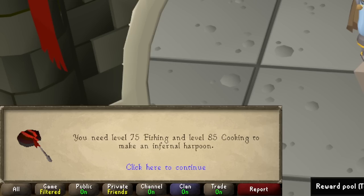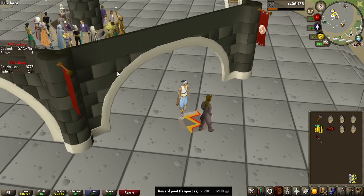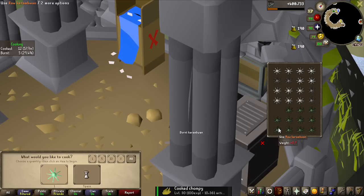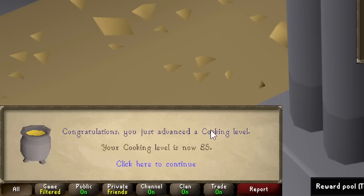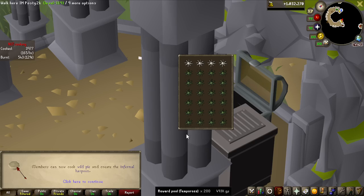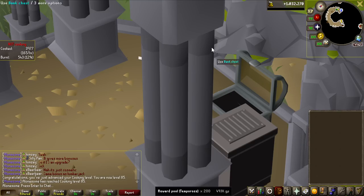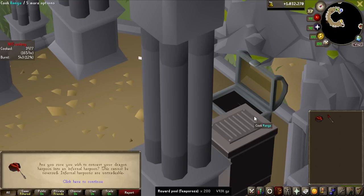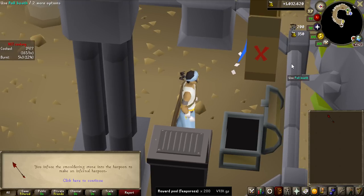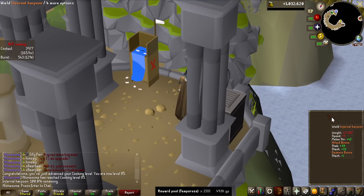Oh my god — I forgot about this. You can buy a smoldering stone and use it on a harpoon to sometimes instantly cook the fish right when you catch it. So let's apply it to the harpoon. I need 75 fishing and 85 cooking — I'm at 81 cooking, so let's just rush 85 cooking. I'm going to be doing one-tick karambwans — I've never done this before. You can see the XP rates can be kind of insane. One million experience later, that is now 85 cooking complete — that took like no time at all. Let's make the infernal harpoon and proceed with the infusion.